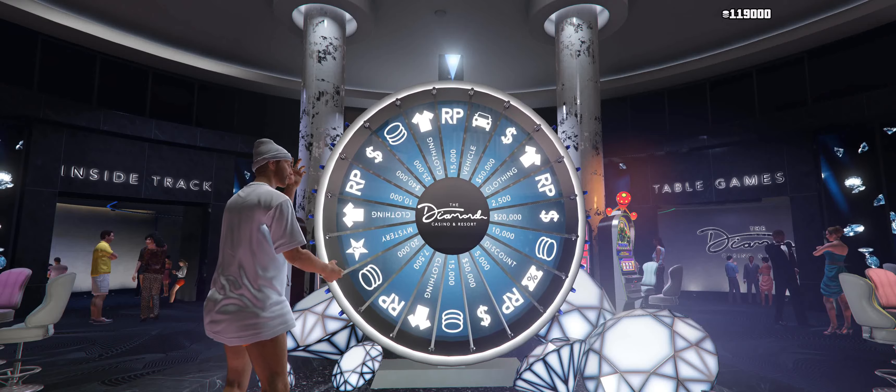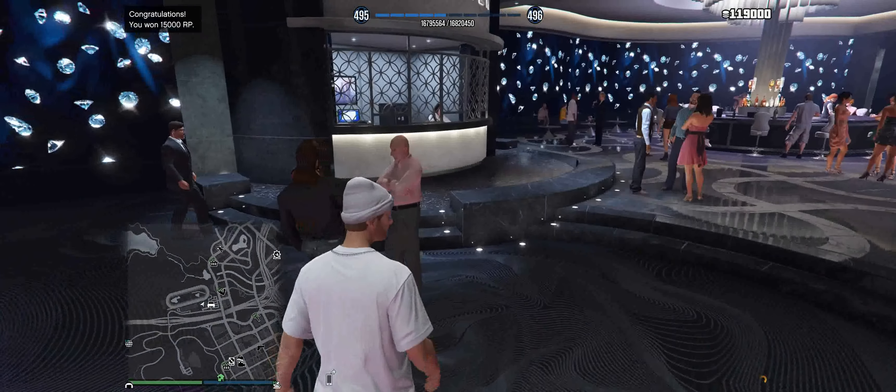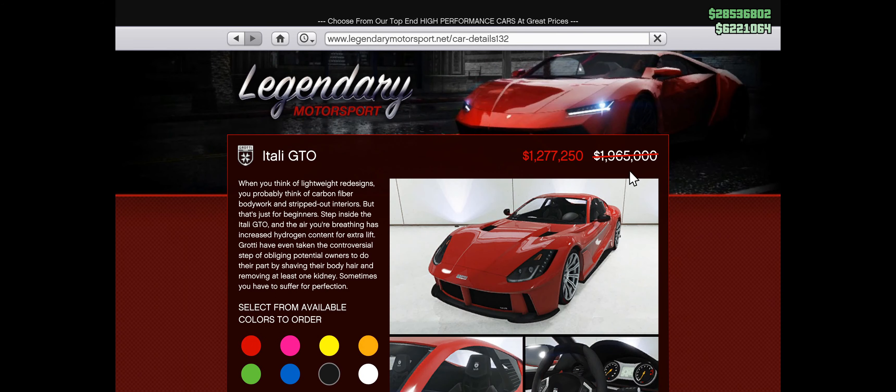I got really close to the car this week, but unfortunately I got something else which is absolutely useless for me. The first car on discount this week is the Shyster Deviant. We also have the Itali GTO on quite a nice discount — it was on the lucky wheel a few weeks ago, but if you weren't lucky and didn't get it, now is your time. It is a fantastic sports car, the first or second fastest in its class.